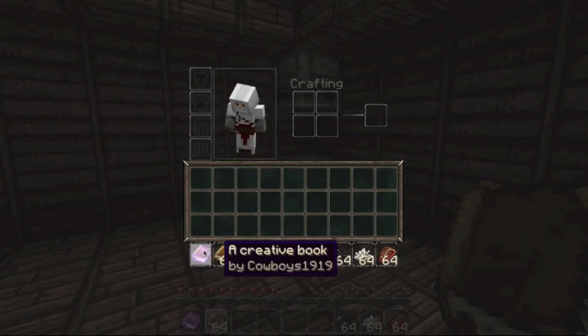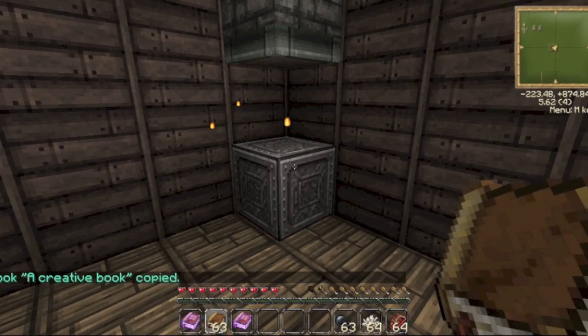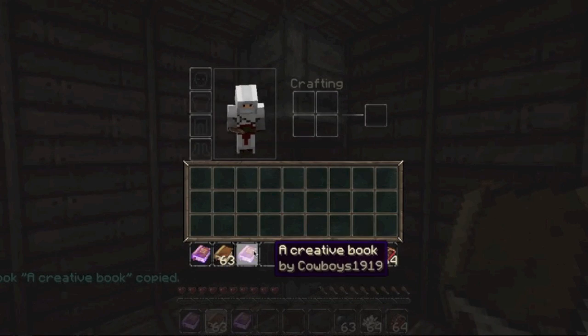You place this in the first slot of your inventory, left-click with a book, and then copy your book and replace it in your inventory.